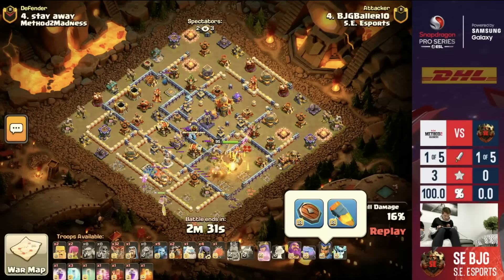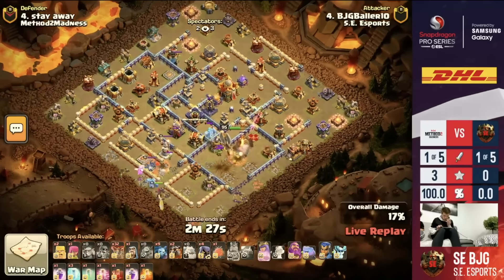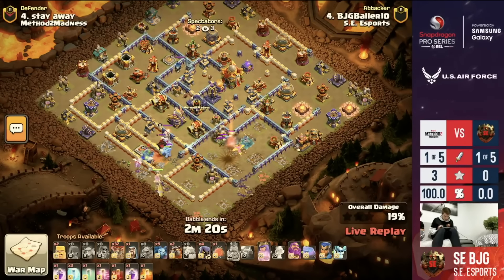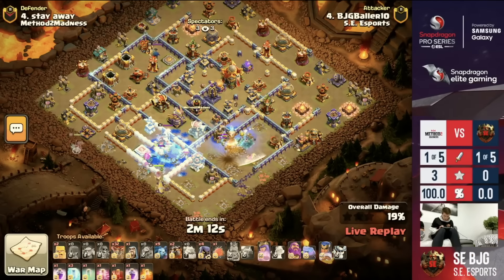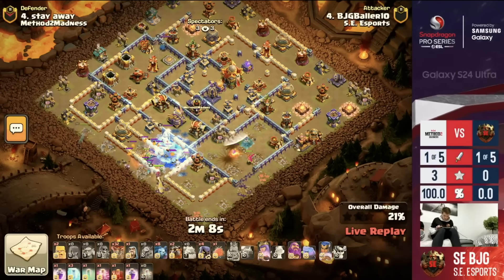BJG sending in the Heroes here. The Queen's going to go in over towards that enemy King. The King is going to go ahead and work through that enemy Queen right there on the far side. Clan Castle Troops are pulled out, so the Queen will be able to deal with that Lava Hound without issue. Enemy King goes down, so that'll also free up a little bit of pressure on her. Now he's just going to work through here. King gets it down and goes to Phoenix — a very nice use of the King in that compartment.